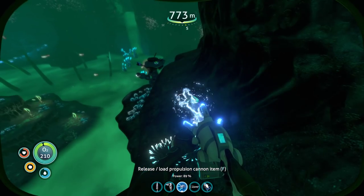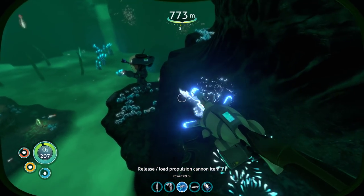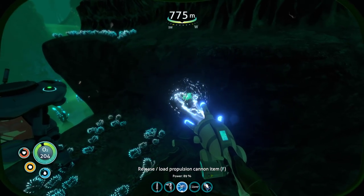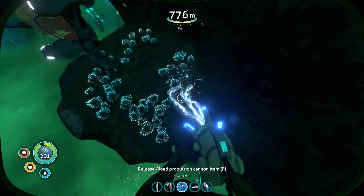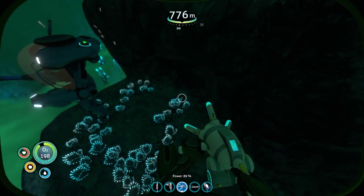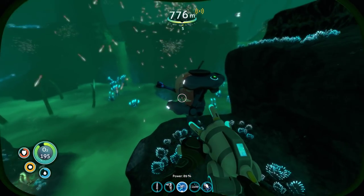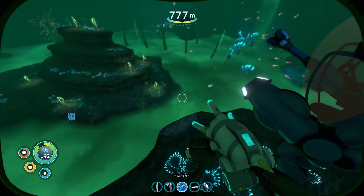This one you could grab things and move them around — lightweight things. You can pick up the sea moth, actually. Let me see if you can pick up the prawn. You can drop it with F, or right-click to pick up and then left-click to take it to your inventory. Yeah, prawn's way too heavy.